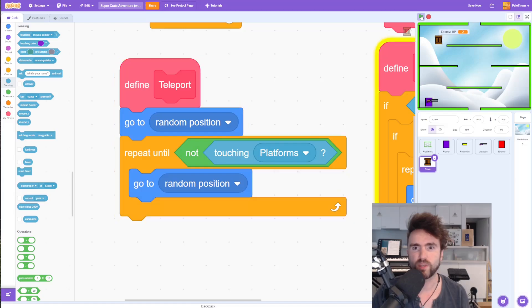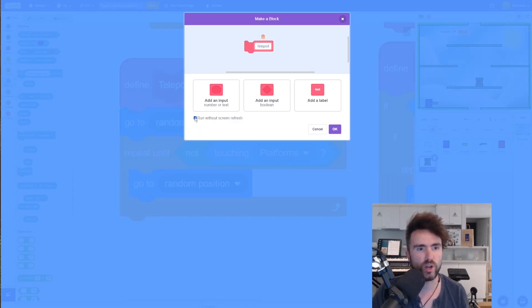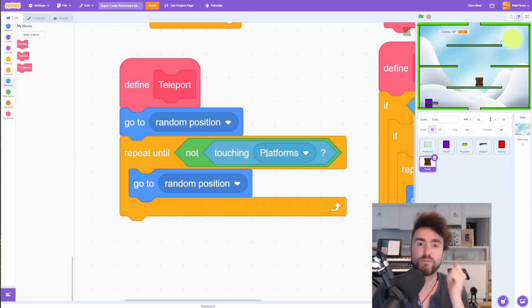We want to teleport at least once and then keep teleporting until we're definitely not touching the platforms. Now watch closely — can you see it flickers sometimes? That's because we see it teleporting twice or more when it teleports into the platforms then out again. To fix that, right click on define teleport, click edit, and click run without screen refresh. That makes all the going to random positions happen at once, so we only see the final valid position.